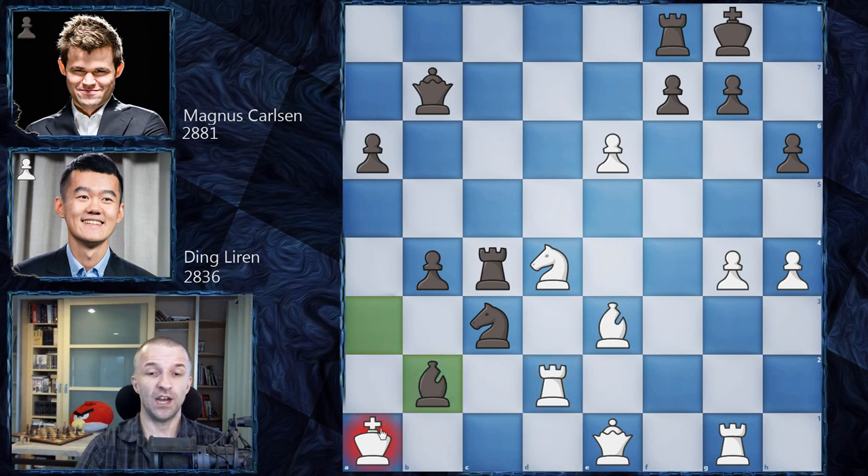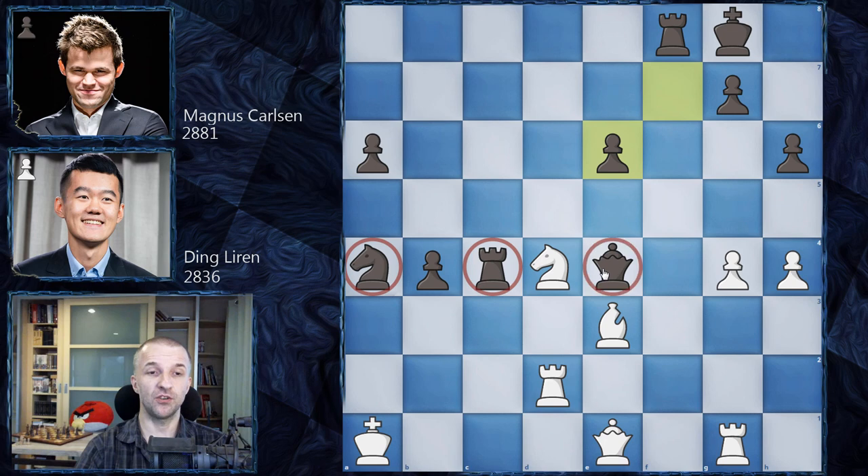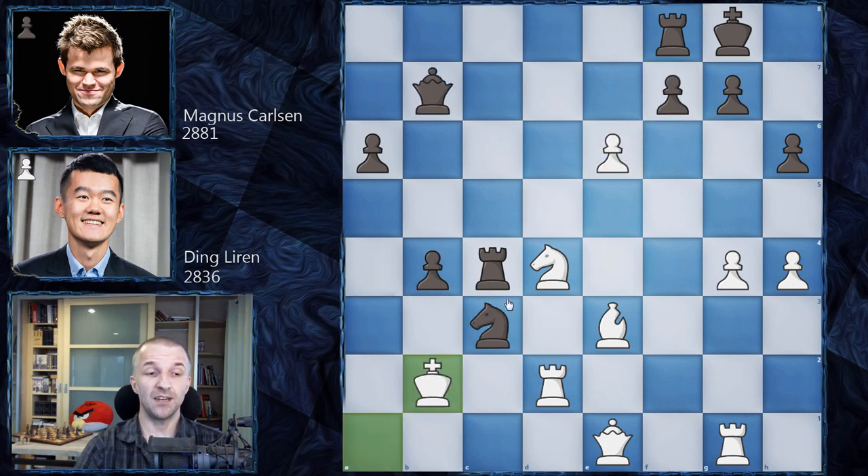We have Bishop b2, King to b2, and here Magnus wasn't precise again. He could go for Knight a4 with check, and after King b1, Queen a4, King a1, and after f takes on e6 — Black has no issues. This piece attacks the rook, the rook joins the attack, and the king has no protection with just a couple of pieces in the center. But Magnus went for b3, wanting to push the pawn and then march with the knight.